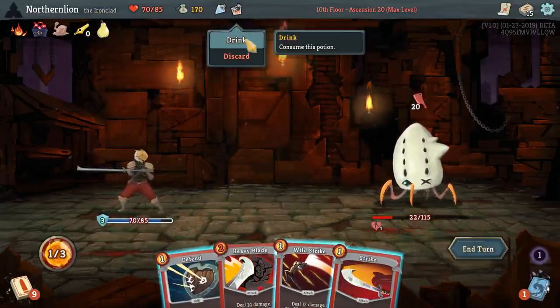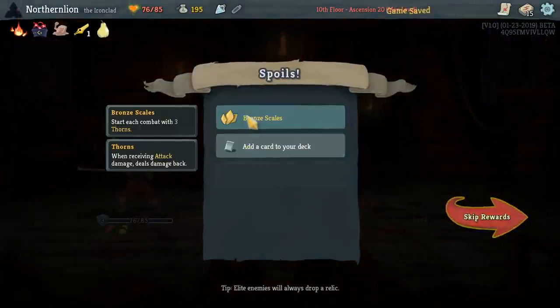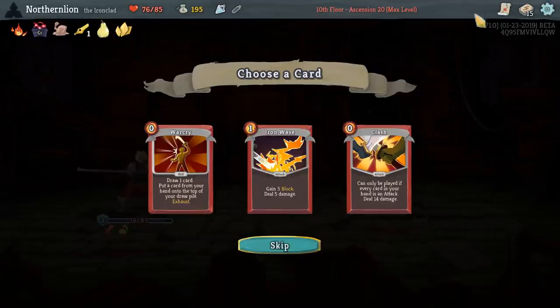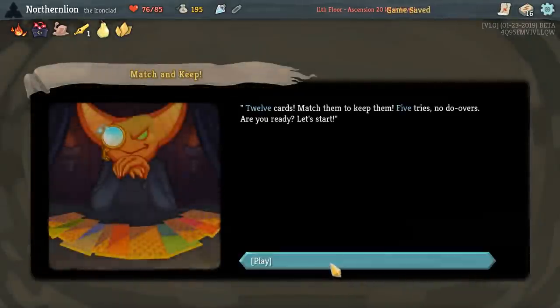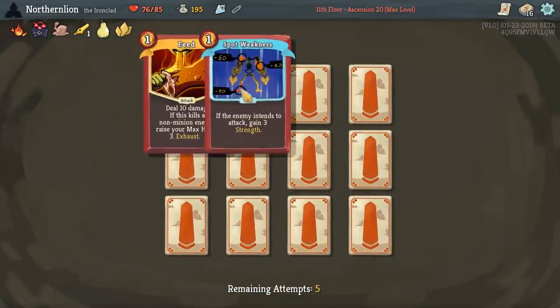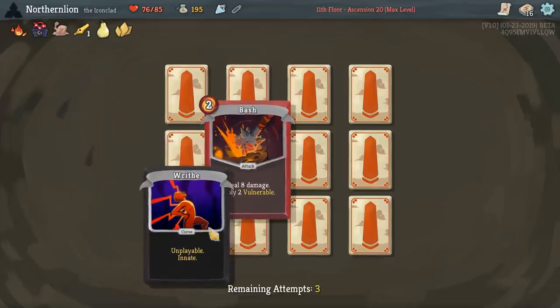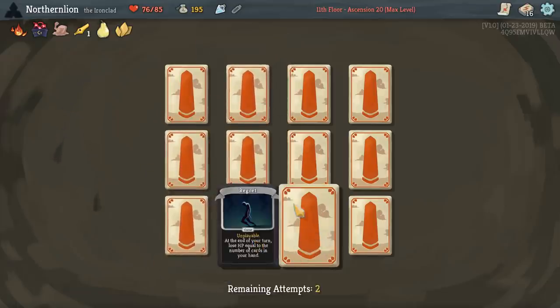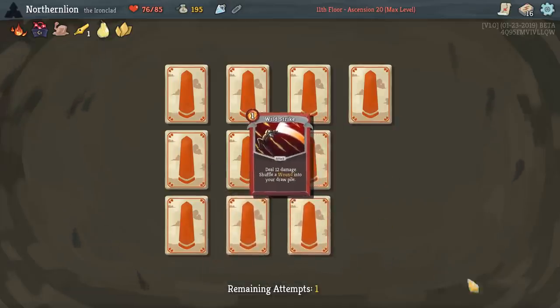I will definitely use a potion to accomplish this — to get the kill on him before he can do anything. We get Bronze Scales. I think Iron Wave with Body Slam works particularly well. This could be big. Feed? Spot Weakness. We would love a Feed. Regret? Spot Weakness. Bash? Writhe? Regret? Writhe? Wild Strike? Wild Strike.